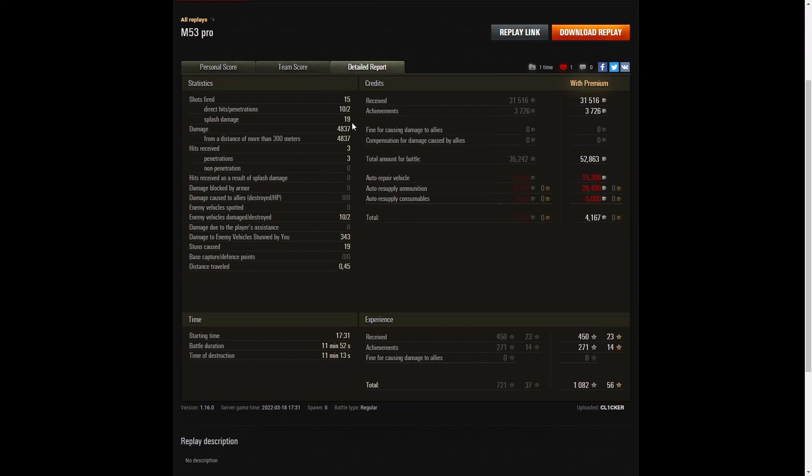19 splashes on the enemy as well. 4,837 hit points of damage, all of it at more than 300 meters. He received three hits, all penetrations, all tank rounds that hit him directly. The moment he was spotted, he was fair game and they all piled in. 10 enemy vehicles were damaged, two were killed. He didn't get a Confederate. 343 hit points of stun assist off 19 stuns. He earned 31,516 credits from that game.